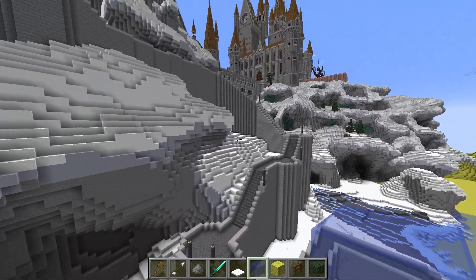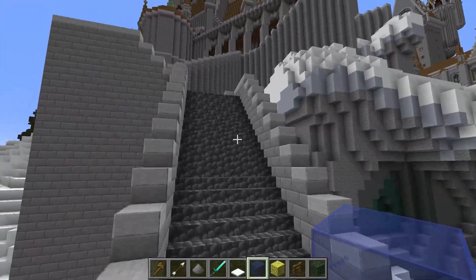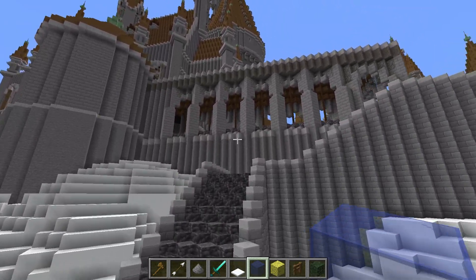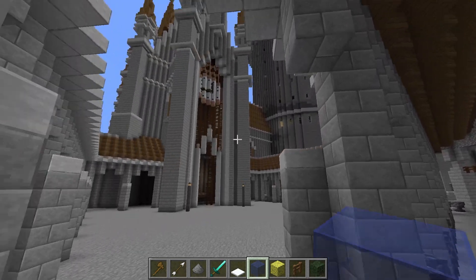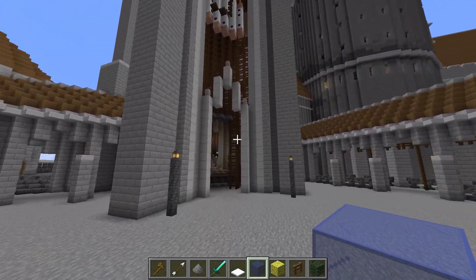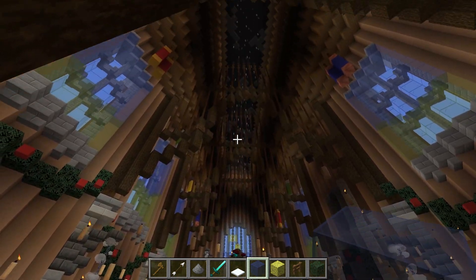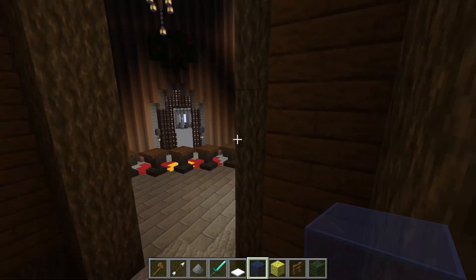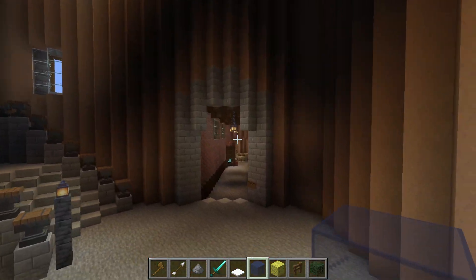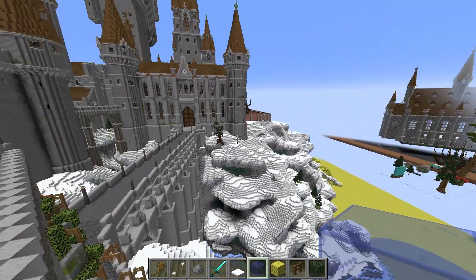We have the staircase that leads all the way up to the castle here. We'll kind of fly up this castle staircase and see what we're working with up here. Up here we're going to have this little courtyard that is going to lead to the great hall over here, which is the dining hall. We have a nice starry sky in the ceiling. And a lot of the interior is actually surprisingly done, but I think I'm just going to do an exterior video.